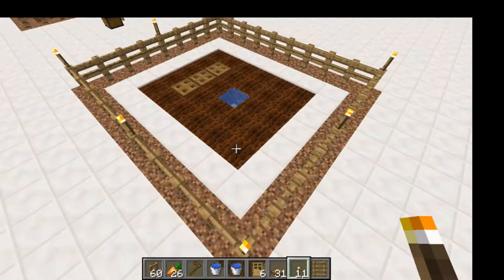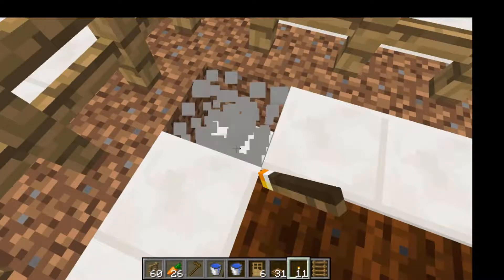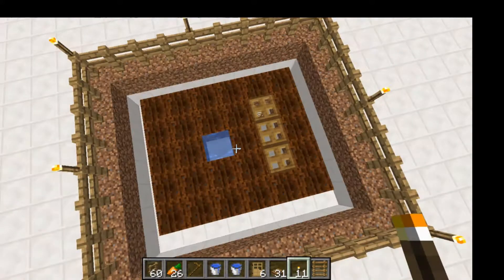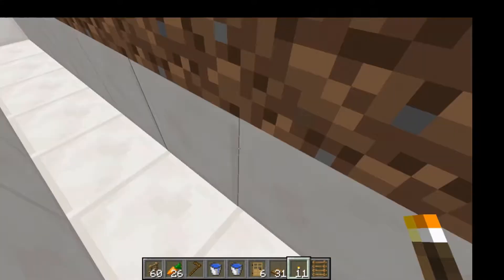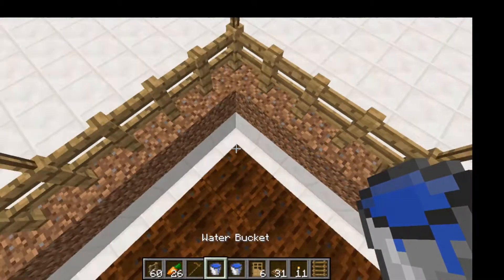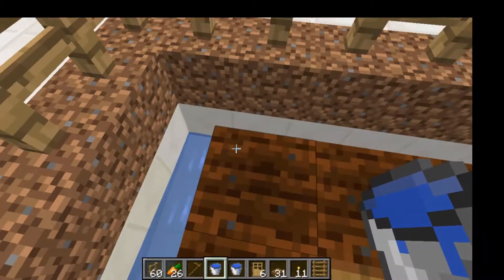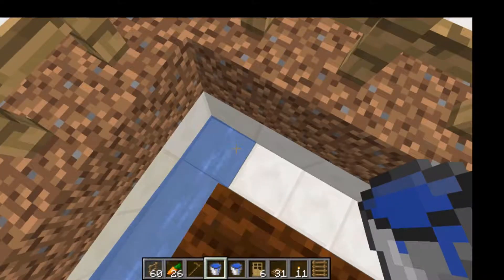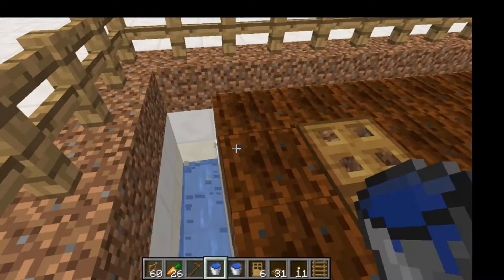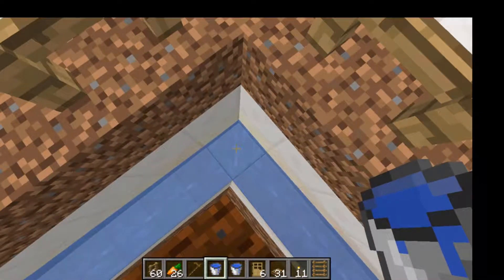After that, we are going to pick the exit spot. My exit spot is going to be right over here. Dig a few blocks down and then just do an outline. Once you've got your two-block deep tunnels dug, you are going to find the opposite side of your exit and place a water bucket right over there. Follow this water and right where it ends, dig a block down and continue it until it meets up in the corner on both sides.